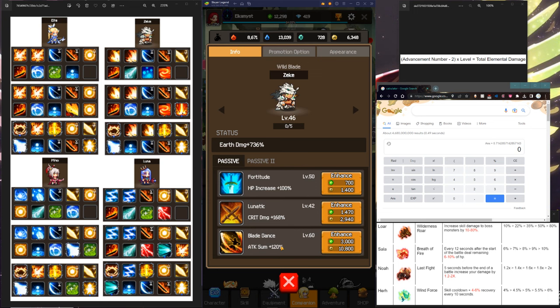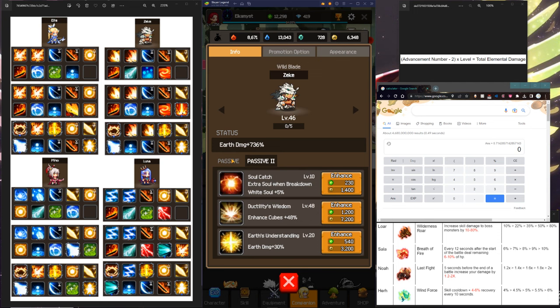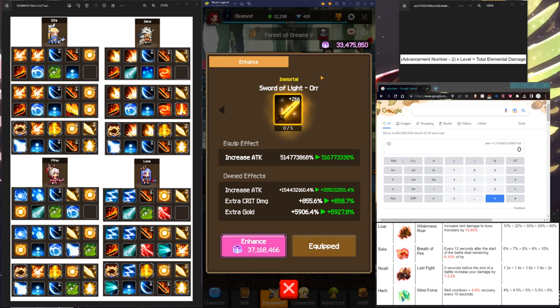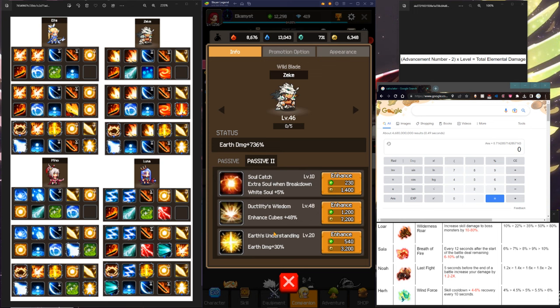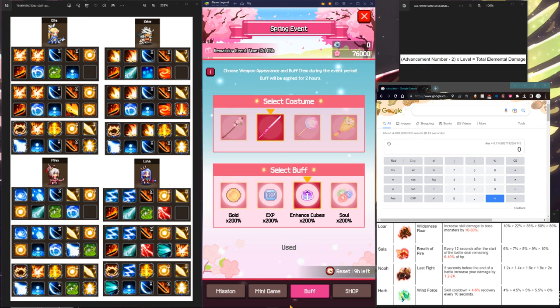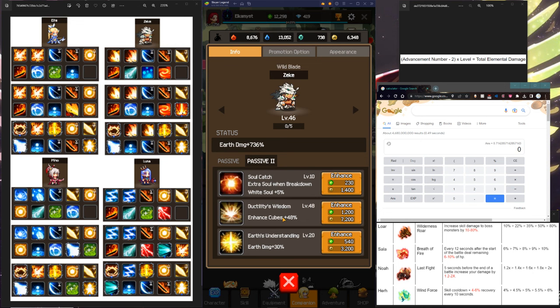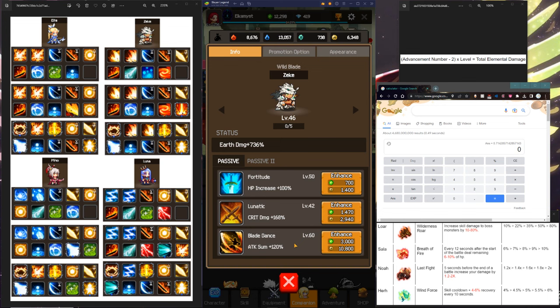For Zeke, the most important passives are Blade Dance and Ductility's Wisdom. These two are the most important. Cube is very important — cube is what's going to progress your weapon and your account. You see how much cube it requires? This will buff your daily rift. So with this event active every day I'm getting extra 200%, which stacks with the squirrel's buff of 200% enhanced cube — and it stacks with that as well. So every day for X3 rift, I'm getting 100 million cubes because of Ductility's Wisdom.